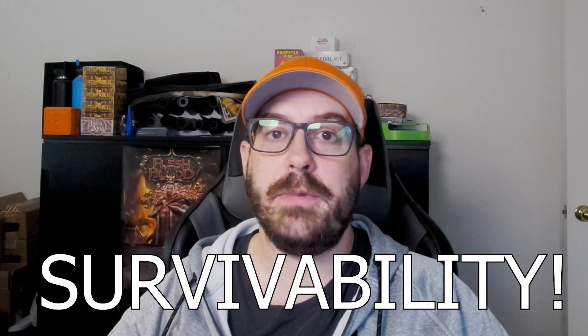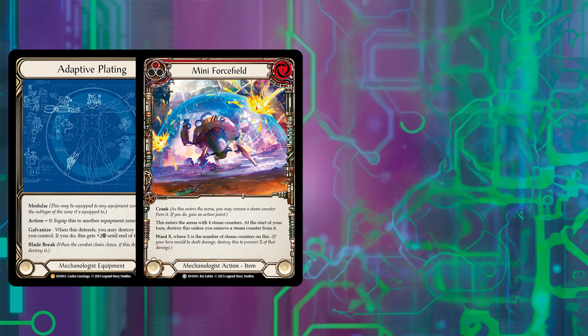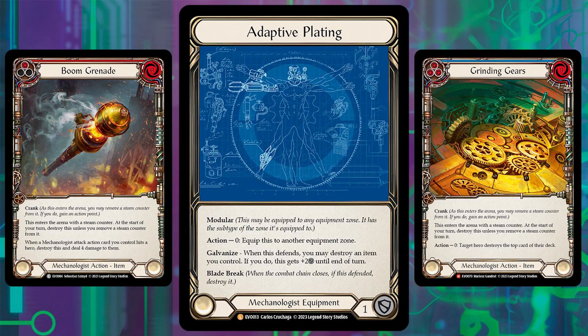You need to get a few items in the arena and then the deck snowballs really quickly. The main thing that Bright Lights brought for Datadol are not the items but the survivability. That survivability allows us to play all the attack items and win the game. The main survivability cards from Bright Lights are adaptive plating, mini force field, and dissolving shield, and then from Arcane Rising we have dissipation shield. The nice thing about adaptive plating is that you can use crank items with the galvanize ability of the adaptive plating when they have 0 counters on it to block for 3, because otherwise they would get destroyed at the start of your turn.